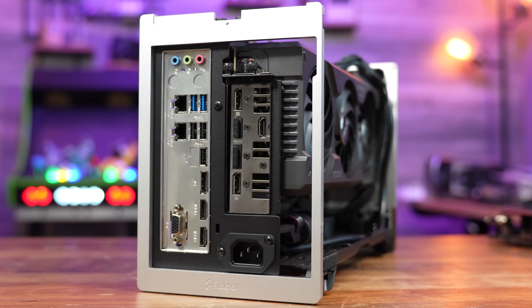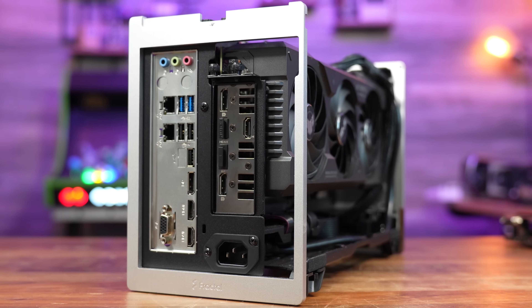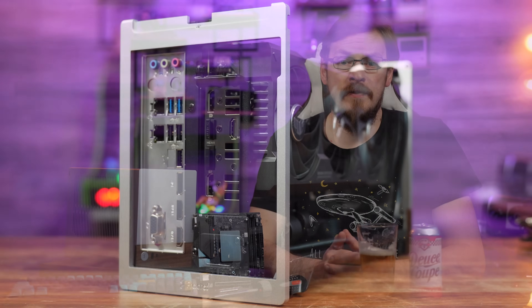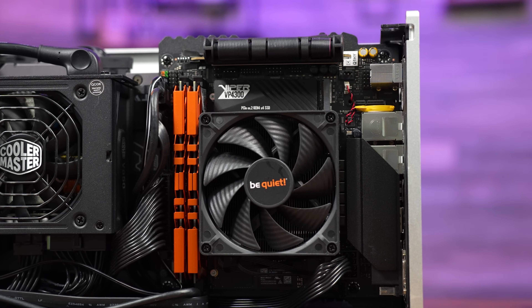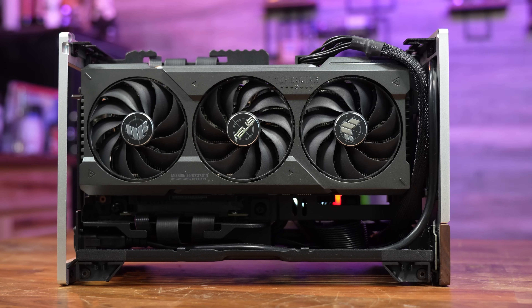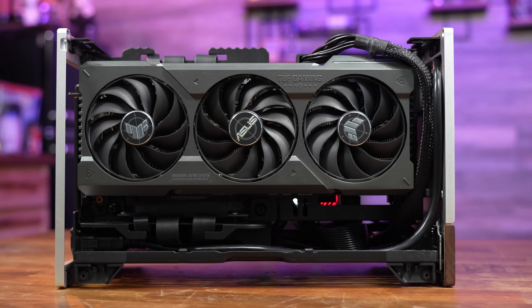On the right side of the chassis is an ASUS TUF Series RTX 4070 Ti Super. For the power supply, we've got a Cooler Master 850W SFX unit, which is fully PCI Express 5.0 compatible. In such tight quarters, this is incredibly important, as I wanted native 12-volt high power 16-pin plugs instead of using a series of adapters, leading to potential fire hazards.